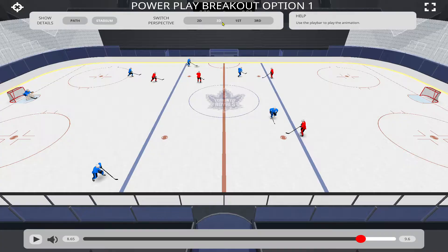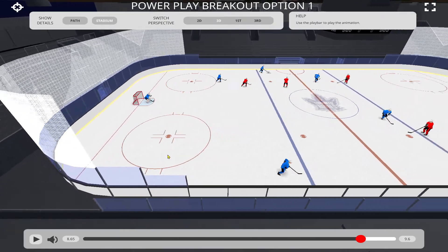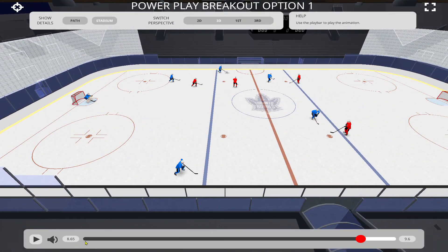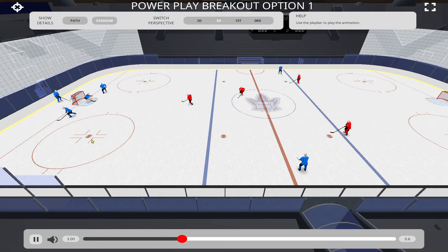Let's take a different look at this — a 3D view. Again, the centerman and defenseman curl simultaneously. We're trying to draw in that penalty killer, then get the puck up the side and out of our end.